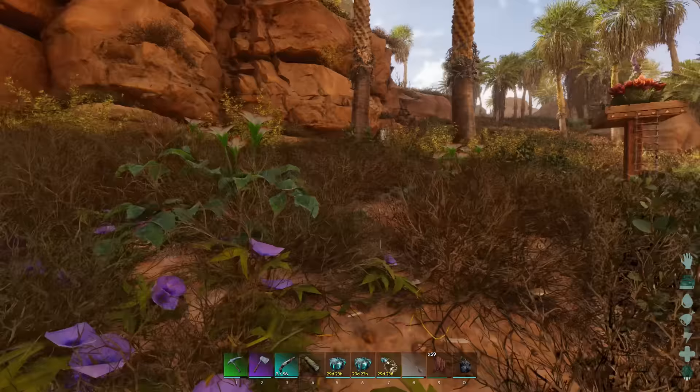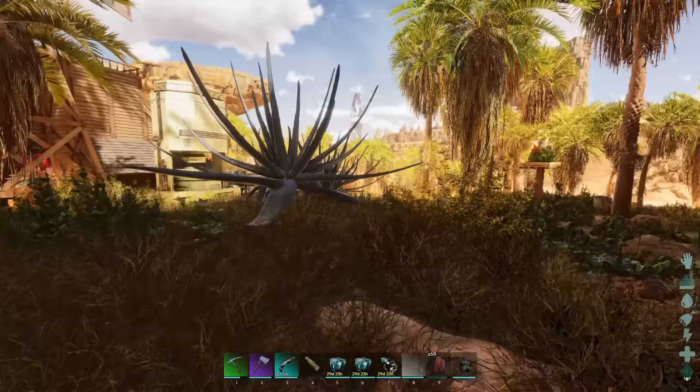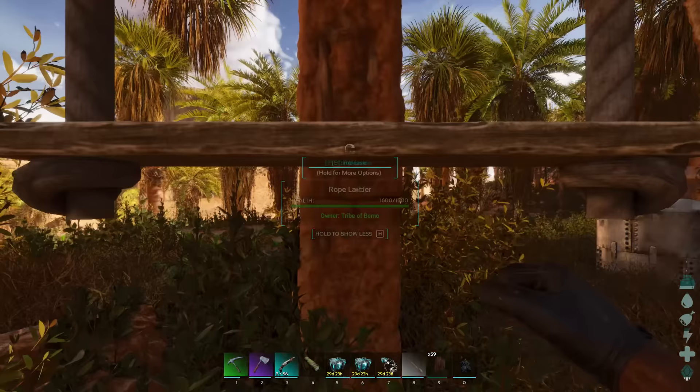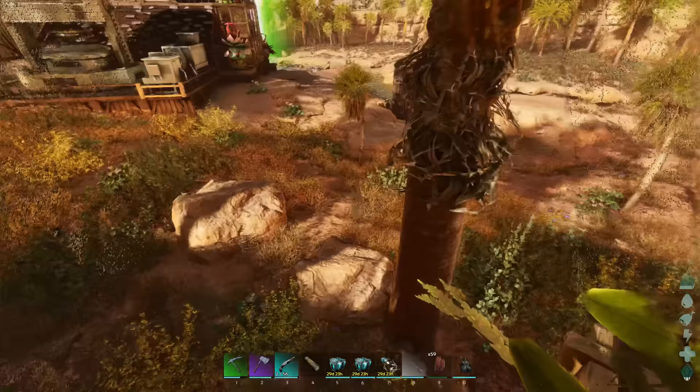The range on these — I was looking back on some of my old videos — seeing as how it was on the island, it should easily reach over here to the middle, and then that one should as well, and it should cross paths. So anything that comes up by here should have a very, very bad day. Wild creatures and high — fantastic. I like it.